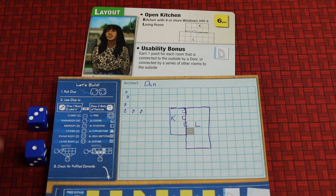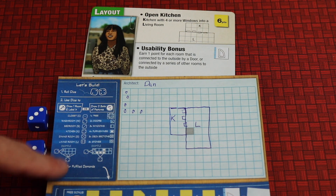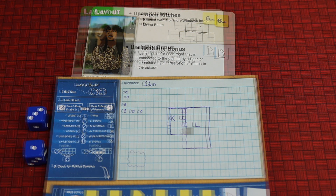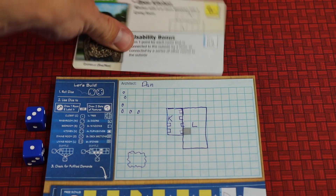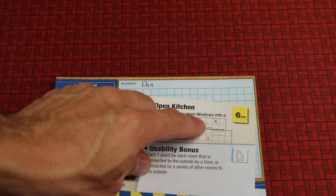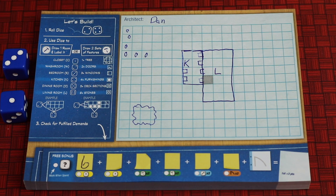Let's say a three and a one is rolled next and we want to do more features. We finish off the windows — drawing four windows total, getting the window here and two others. Now we've completed the open kitchen demand: four windows of a kitchen looking into a living room, so we mark six points. You can mark any of the empty sticky notes here.